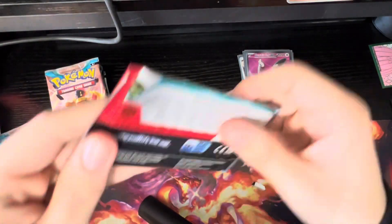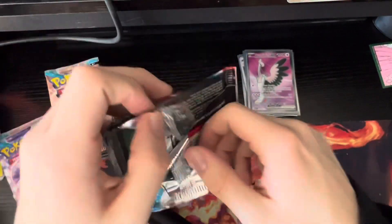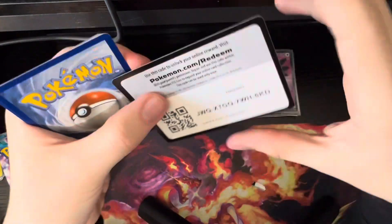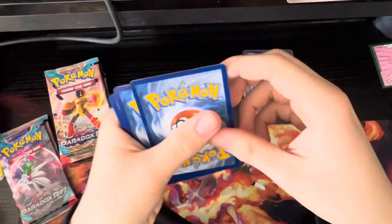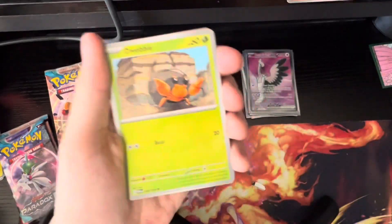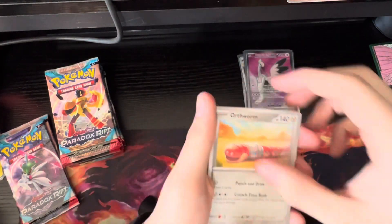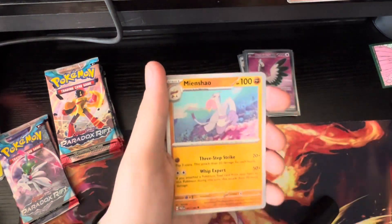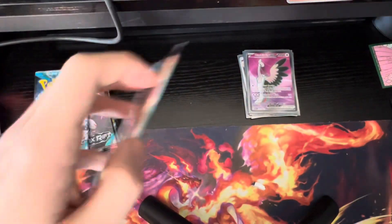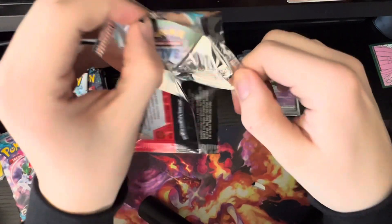I'm still hoping to just see the Minior and scream and leap for joy. I will probably react more if I pull that Minior than I did when I pulled the Mew EX alt art. Probably not as much as when I pulled the Umbreon VMAX — I wish I got that on video. When I pulled that, I flipped out — it was the rarest card in the set and the only pull I got from the six packs I ordered. I still really wanted the ETBs for that set but never got the chance.